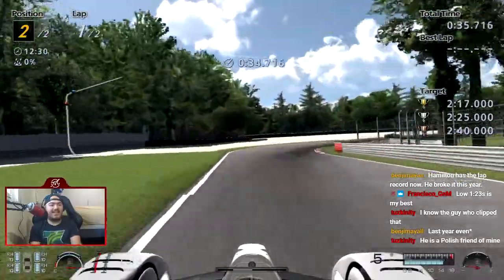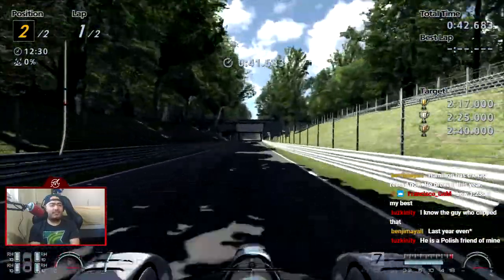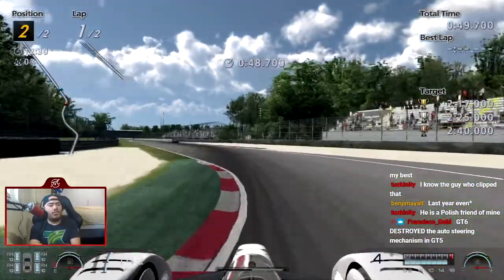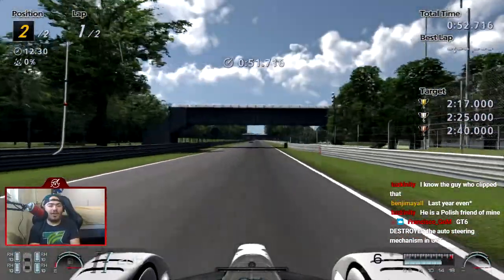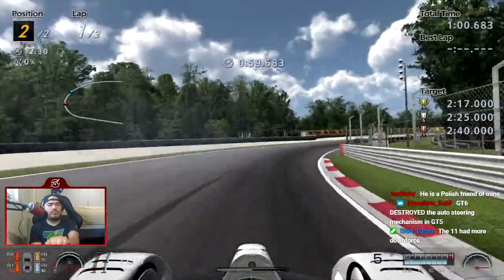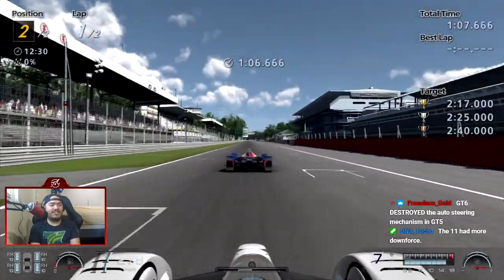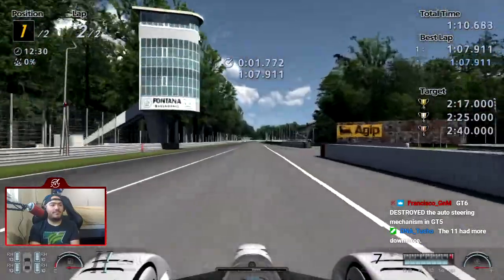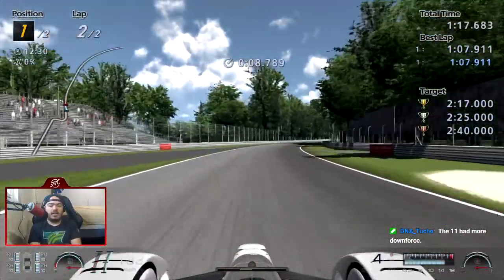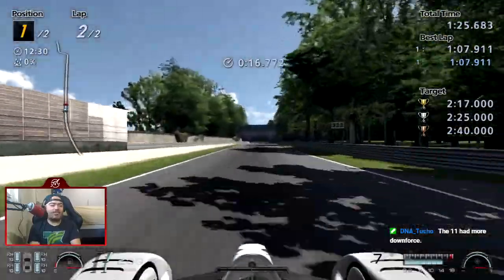This sucks. I hate the 2014 car — the 2010 handled so much better, and so did the 2011 because I think they're identical. There's no track failure for going off, which is fine. This car sucks. This is kind of a summary of GT6 I suppose. As I mentioned, this version of the Vettel challenge is really goddamn easy. The 2011 had more downforce — it's just the steering on this car, the rotation is so minimal.